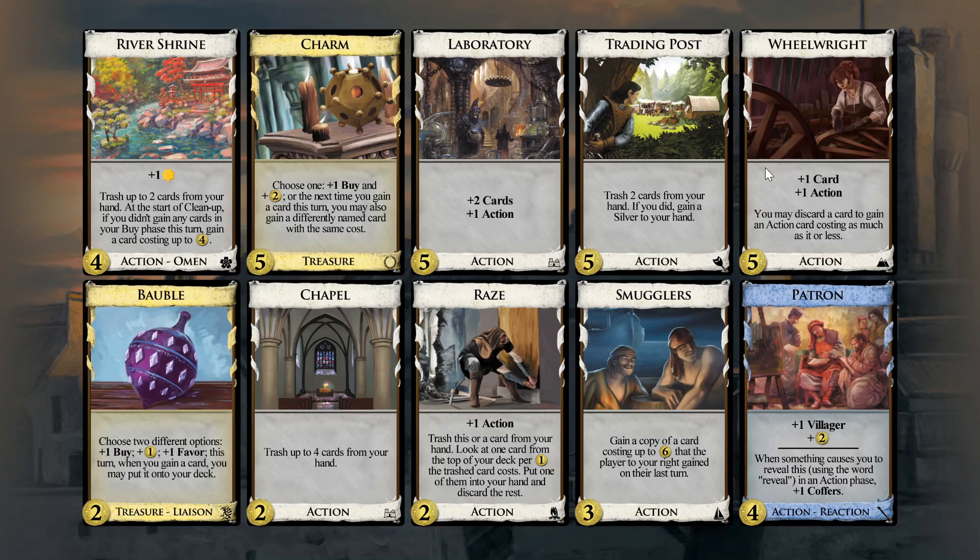With enough Labs we can use Wheelwright to gain stuff, so Charm looks less attractive here. There's no Nobles where you can gain Gold and Nobles at the same time, or Province and Prince or stuff like that.